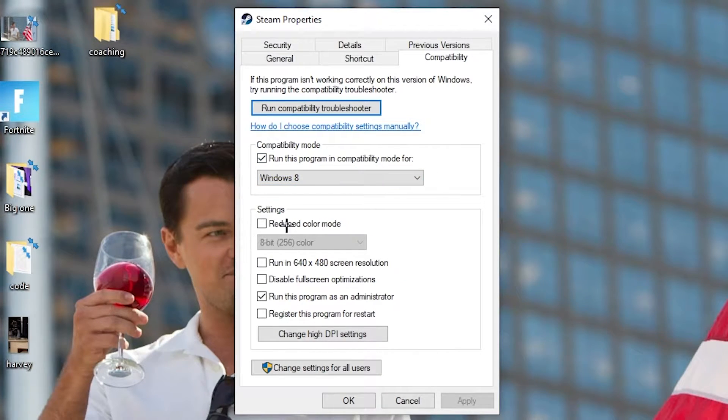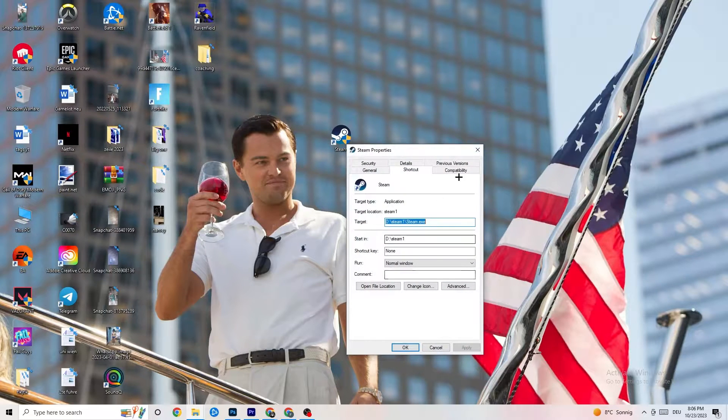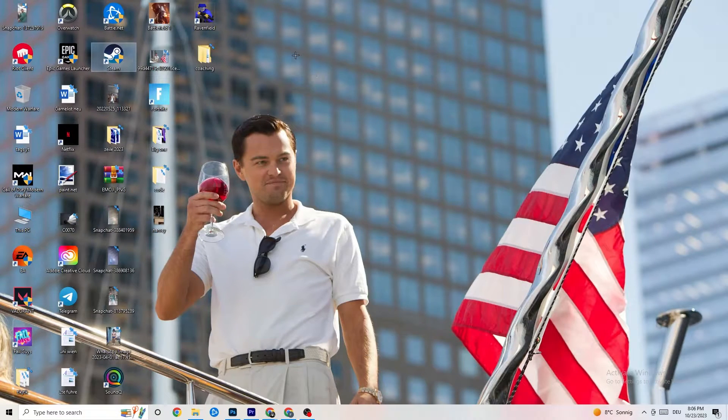Enable 'Run this program in compatibility mode for' and select the latest Windows version you have. Disable 'Reduce color mode,' disable 'Run in 640x480 screen resolution,' disable 'Full screen optimizations,' and enable 'Run this program as an administrator.' Hit Apply and OK, then restart your PC. Do the same thing for your game shortcut as well.